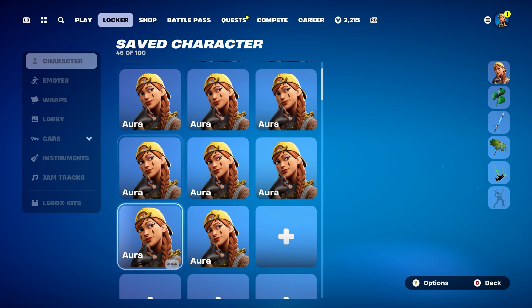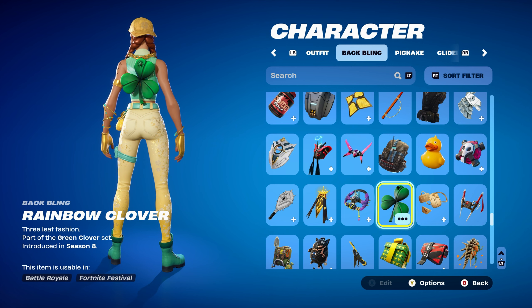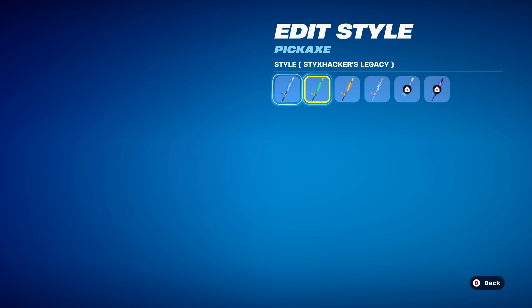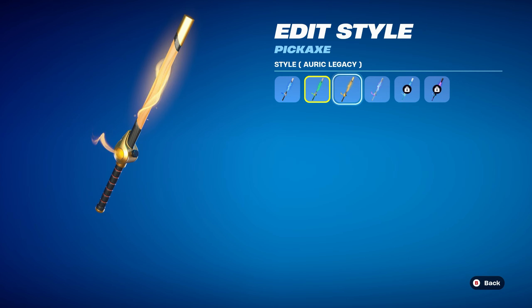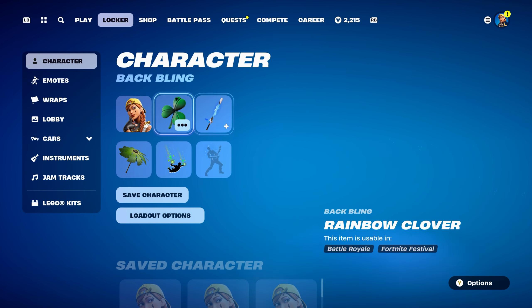For combo number nine, I thought I'd use Rainbow Clover, part of the Green Clover set, introduced in Chapter 1, Season 8, using it for the green design — it's not exactly green, but goes nicely either way. The pickaxe is the Spirit Glitcher, part of the Eternal Eye set, introduced in Chapter 5, Season 2. It's Spirit Hunter Seiko's pickaxe, which is a crew pack skin. I'm using the Styx Hacker's Legacy style, which you get by subscribing for two continuous months after the skin's release. You can also use the Auric Legacy for the gold version, which requires two months of subscription after the skin came out. Works nicely for the green design.